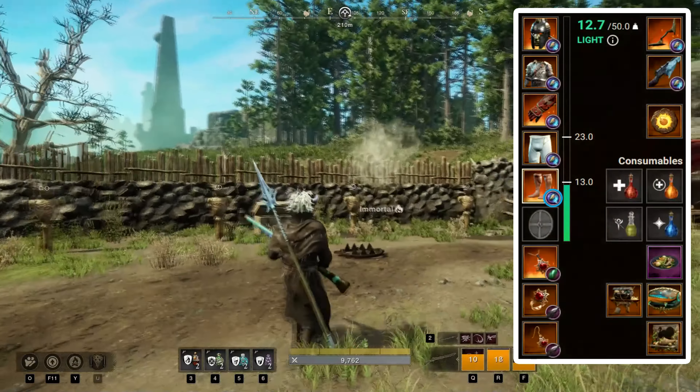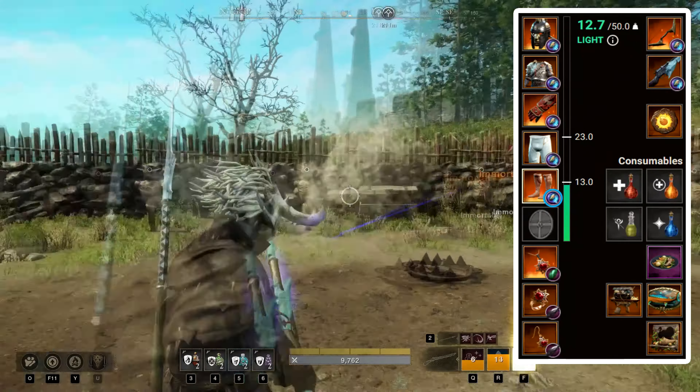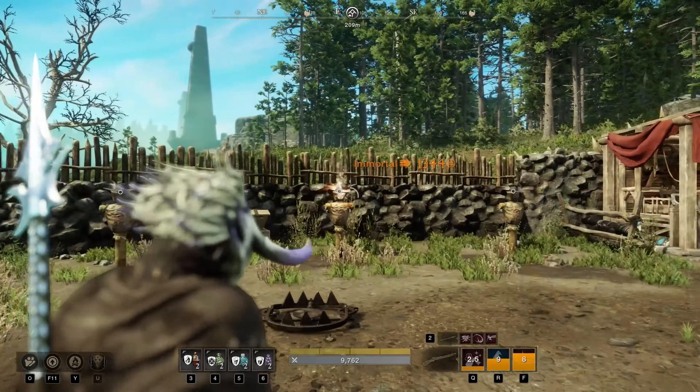First up we have our weight, and we want to go with the light category, as this will give us 2 dodge rolls, and as a musket player we mainly want to stay at long range. Next, as far as attributes go, we want to get 25 strength, then 350 dexterity, then 150 intelligence, and then finally from 100 to 150 constitution.